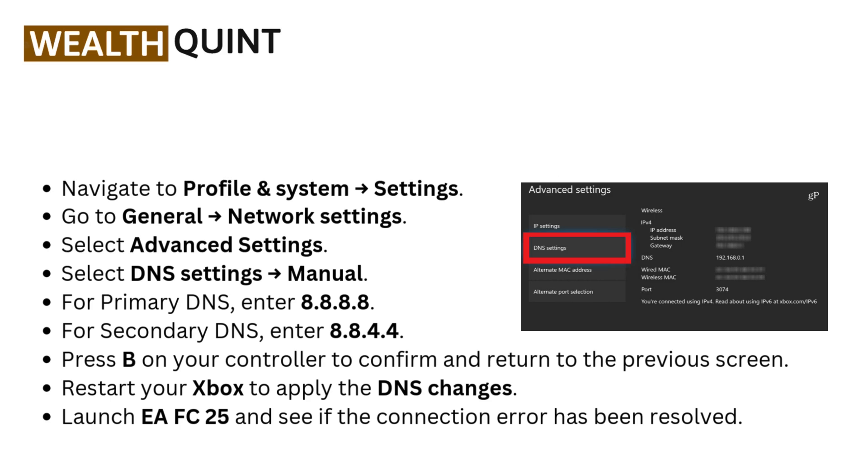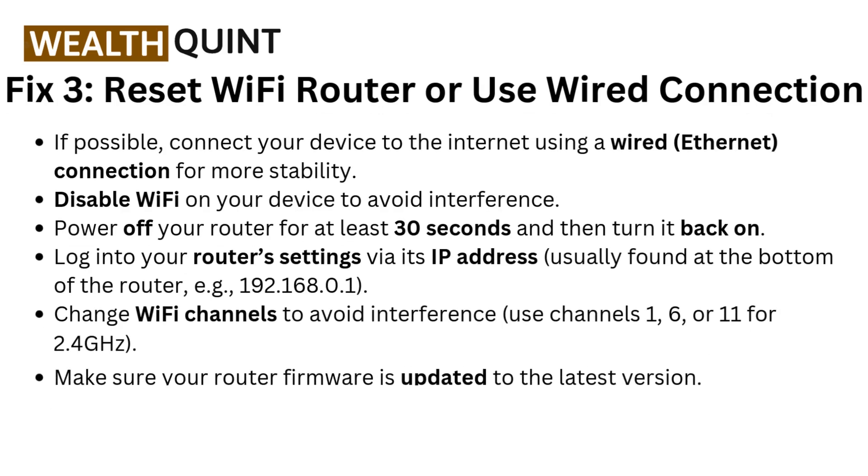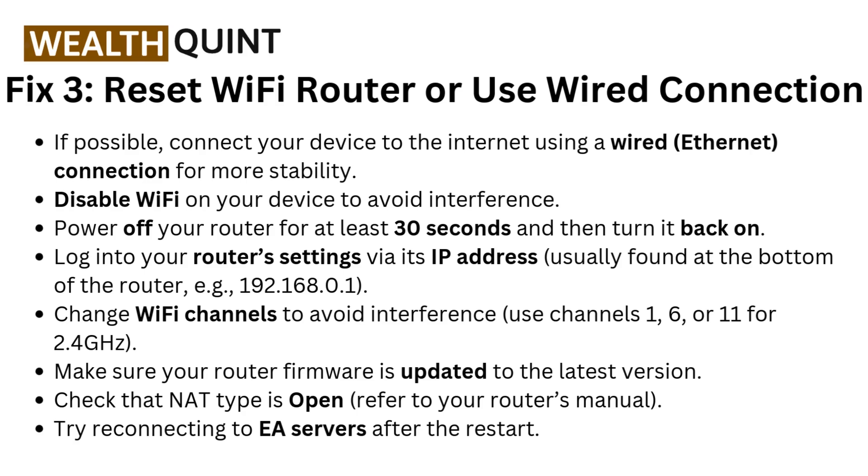Fix three: reset your Wi-Fi router or use a wired connection. If possible, connect your device to the internet using a wired Ethernet connection for more stability. Disable Wi-Fi on your device to avoid interference. Power off your router for at least 30 seconds and then turn it back on. Log into your router settings via its IP address, usually found at the bottom of the router.